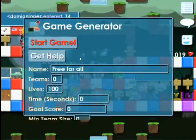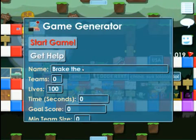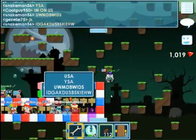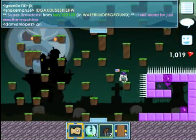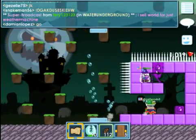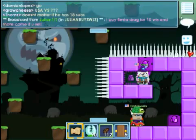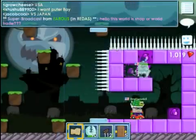Alright guys, this is what we're gonna do. It's gonna be break the block. Let me update real quick. I'll show you what I mean by break the block. Every map should have this. If not, then you can use it for that. But break the block — this is what it is. You will have a block; each team has a block. The goal is to break the enemy's block. That's what it basically is.